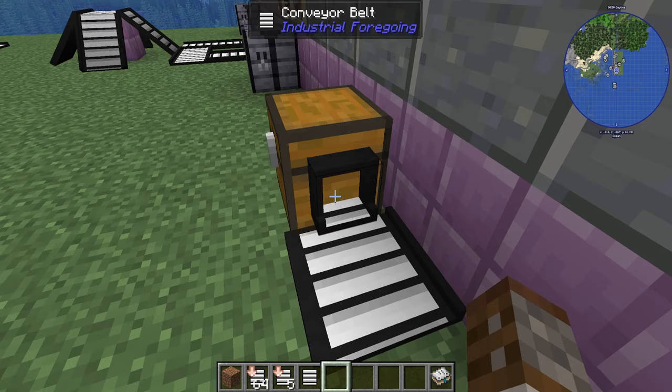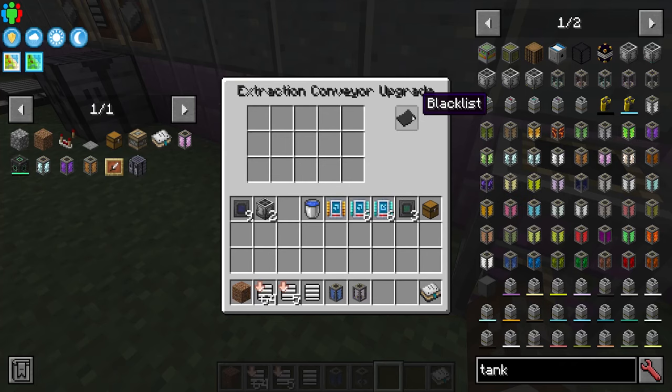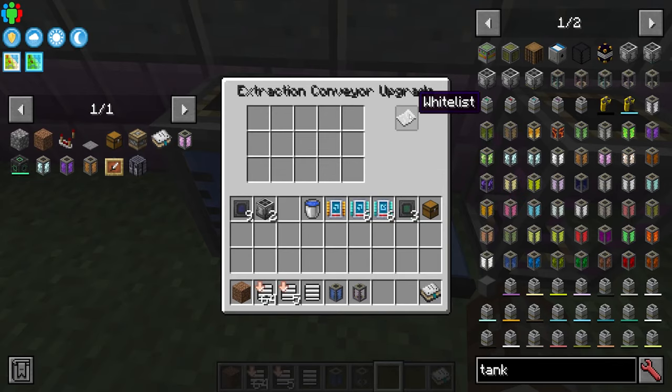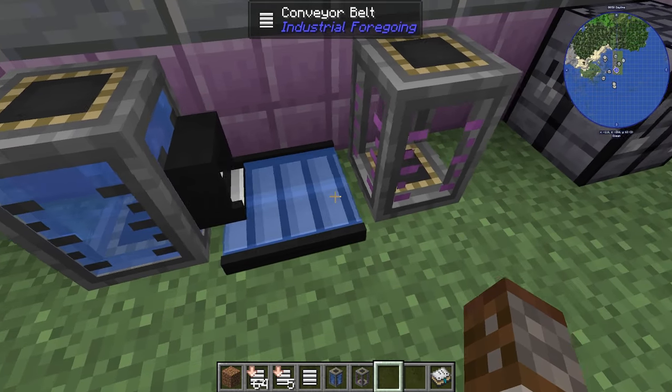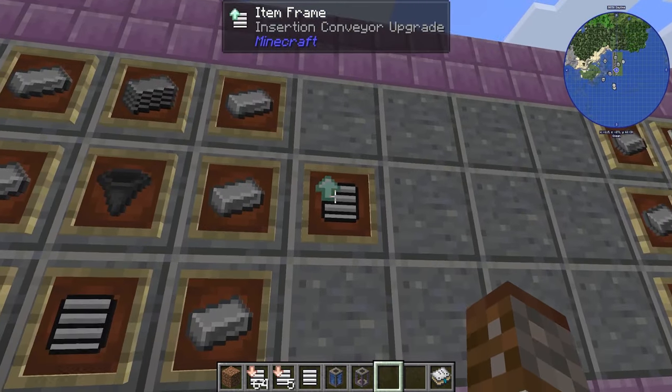Inside the Extraction Upgrade GUI you have blacklist and whitelist mode — no regulator mode. To demonstrate with liquids: with blacklist mode it pumps water out of a tank onto the conveyor belt.